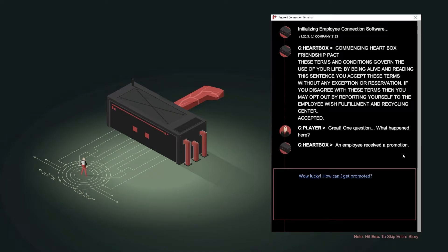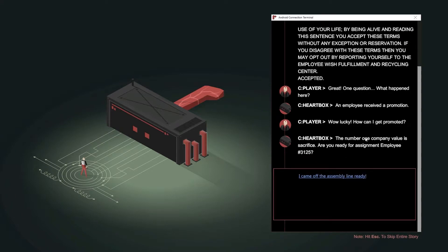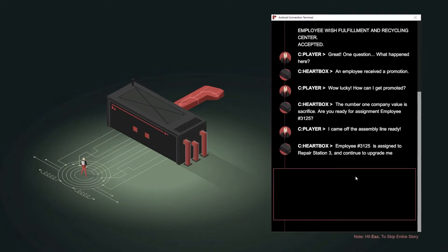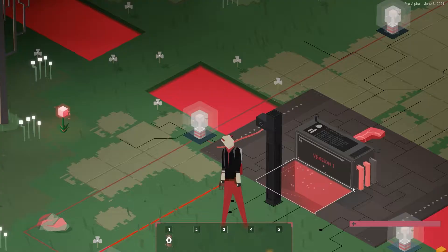The employee received a promotion. Lucky! How can I get promoted? Number one company value is sacrifice. Are you ready for assignment? I came off the assembly line — ready. Assign to repair station 3 and continue to upgrade me. Sounds easy enough. Where do I start? The fuel depot needs a constant supply of fuel — set it up and then return back to me. Dangers I should know about? You know what, what does it matter? Say no more.